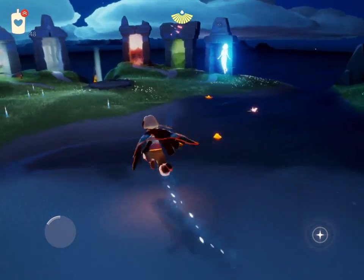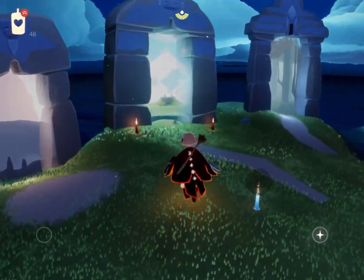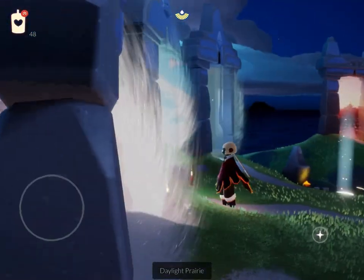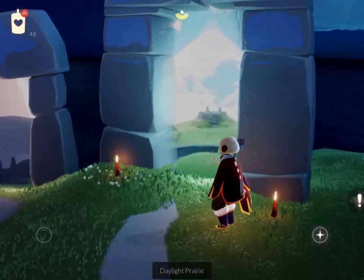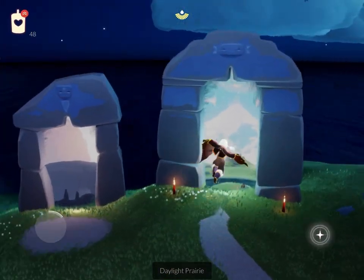The first tip I can give you is to only collect candle cakes. Candle cakes are really important to collect because they give a lot of wax for just one candle. Every day you will see two red candles in front of one of the maps, which means there will be candle cakes in that area. Every day the red candles move on to the next map.